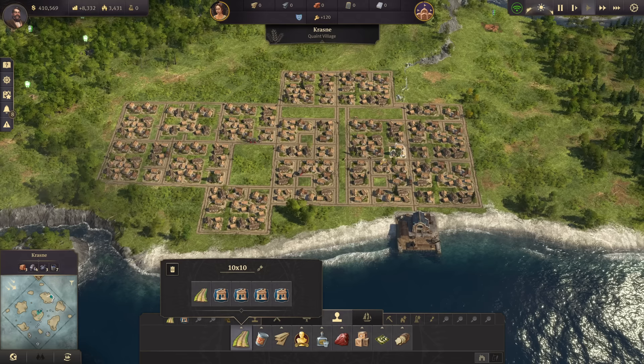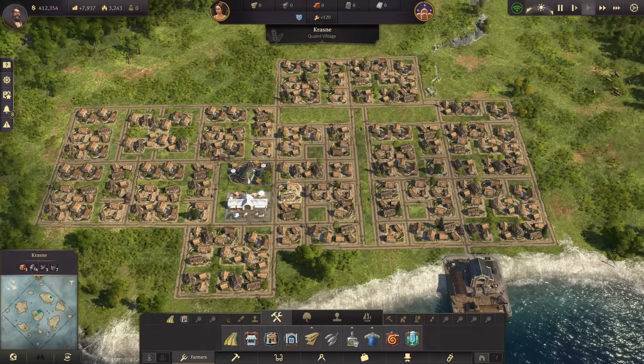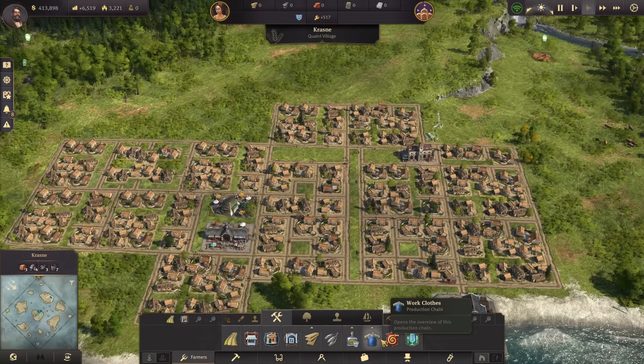Now let's go ahead and add in some of our initial services that we would need for these farmers — things like the pub when you have that unlocked, the market they need, fire coverage, and everything else. We have our services in here still — it's kind of plain and boring looking, but we will get there. You just keep adding to it as you unlock stuff.